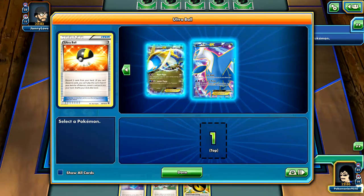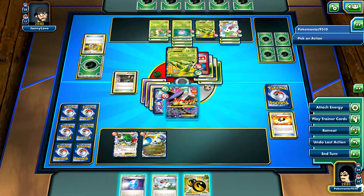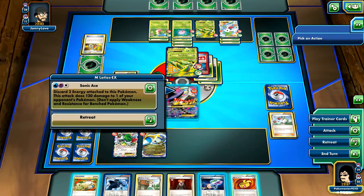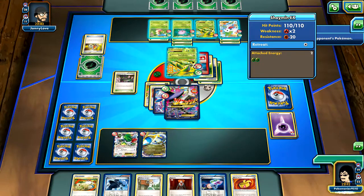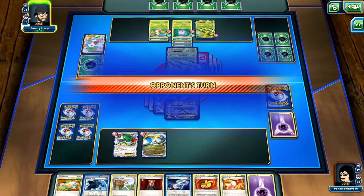I'm going to Ultra Ball in the Virbank, grab this Latios with Luster Purge just because he's running a lot of Rizzians and he can do all that. Attach here, knock out the N. I'm going to Sonic Ace this Joltik. I'll discard these two. And then I can just attach another one. Let's knock out this Joltik - 120 damage. Take a prize. Goodbye, Joltik.